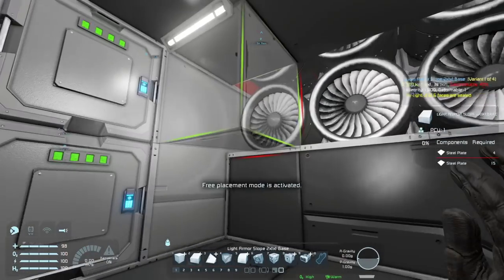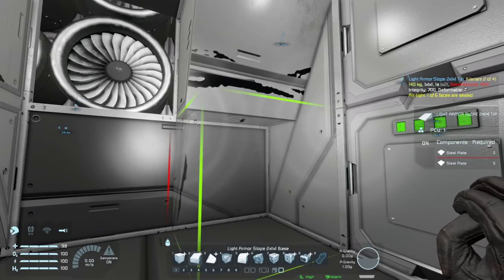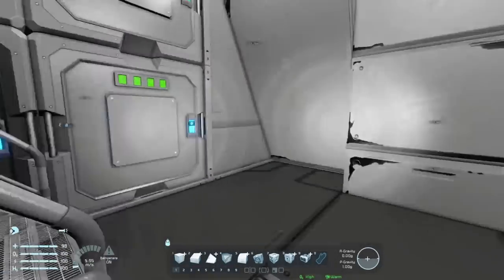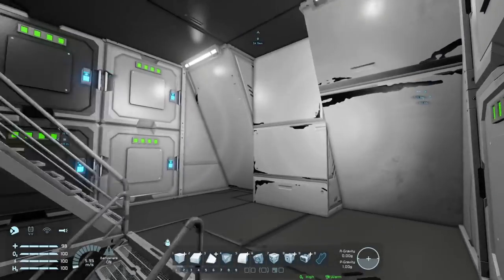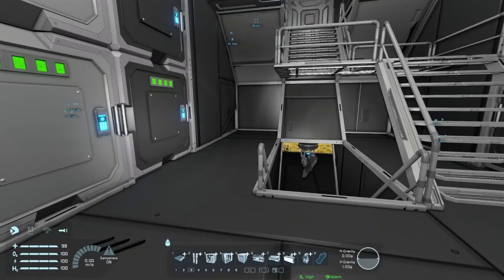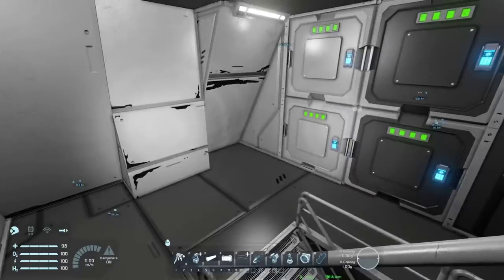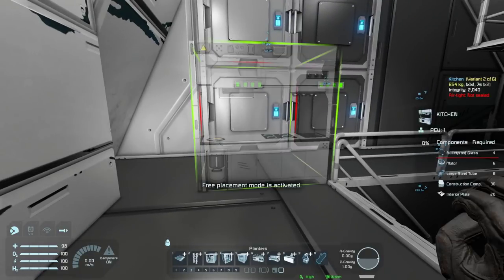Here we go, I have a better plan. That kind of gives that same sort of feel that we had except now I've got the extra space so it doesn't feel quite so tight. I think that works. And then I need a little bit decorative in here and I think this one's pretty much done.